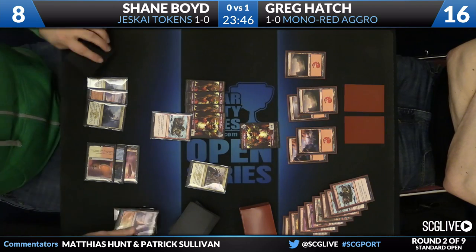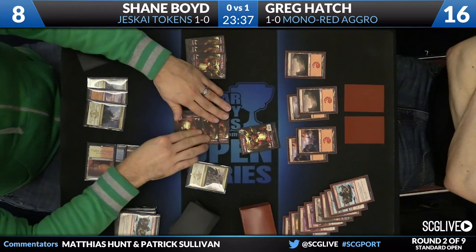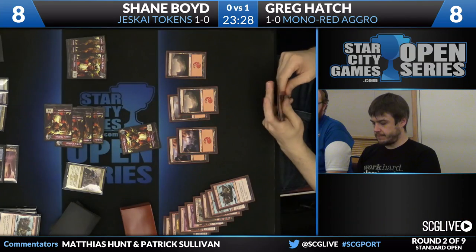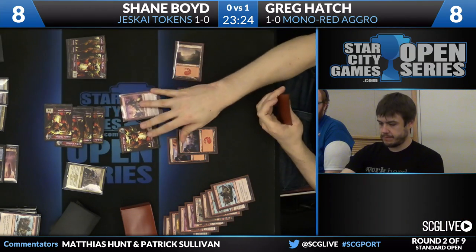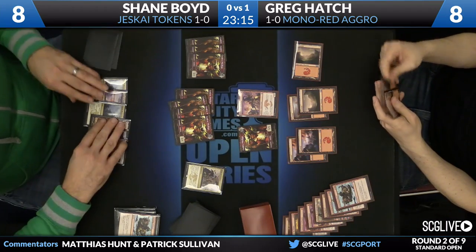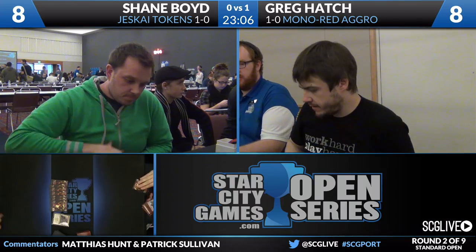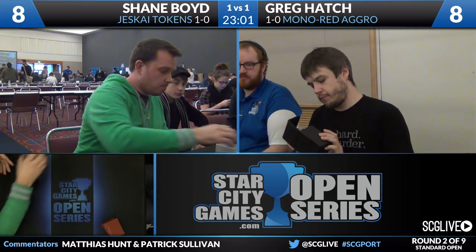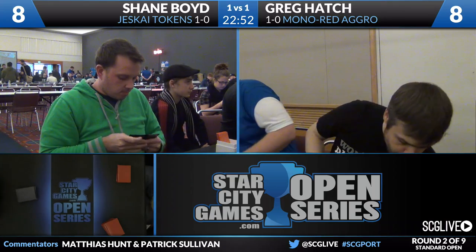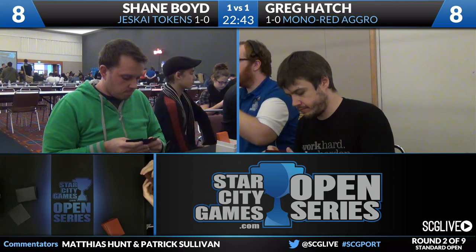Greg fell short of taking over before Shane stabilized — now Greg is flooded out and Shane's draw steps are just so much better. Hordling Outburst pumps all creatures to 2/2 — that's eight damage from Shane; Greg goes to eight. Greg fell a little bit short. Looking at Shane's sideboard, it seems like Treasure Cruise was what was boarded out along with Jeskai Charm — two Magma Sprays, two Angers, and two End Hostilities came in. Treasure Cruise paired with Anger of the Gods and End Hostilities is actually pretty attractive, but it's close versus keeping Stoke the Flames, which is just too good to board out when you have Jeskai Ascendancy.